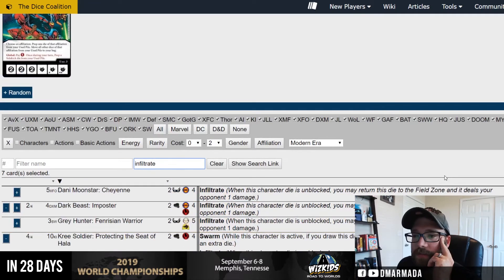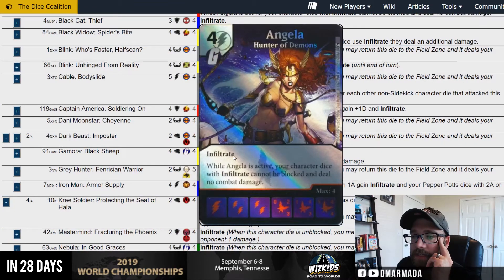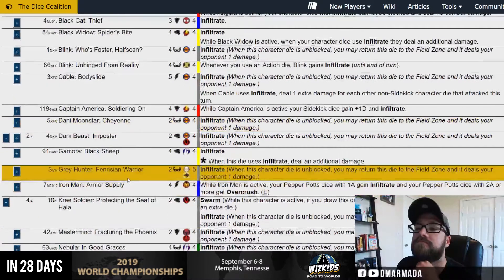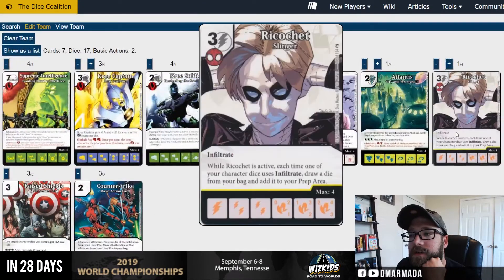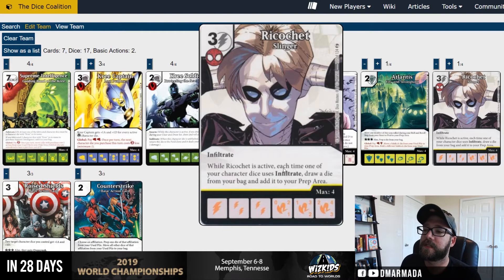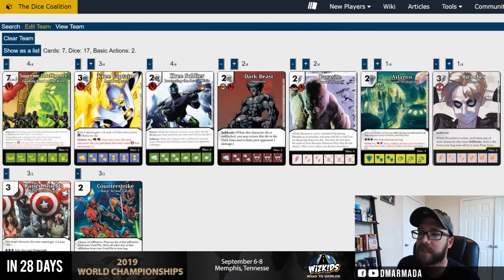I'm still stuck on the twos. I was thinking — obviously Angela makes a lot of sense but I don't have that card and I'm not going to expect you to have it either. If we've got the infiltrate we might as well run Ricochet Slinger — if you don't know, Ricochet Slinger has infiltrate and also preps your dice for you, which is pretty cool, which kind of makes Atlantis obsolete. You're not getting shields much, this is more bolts — let's remove Atlantis.